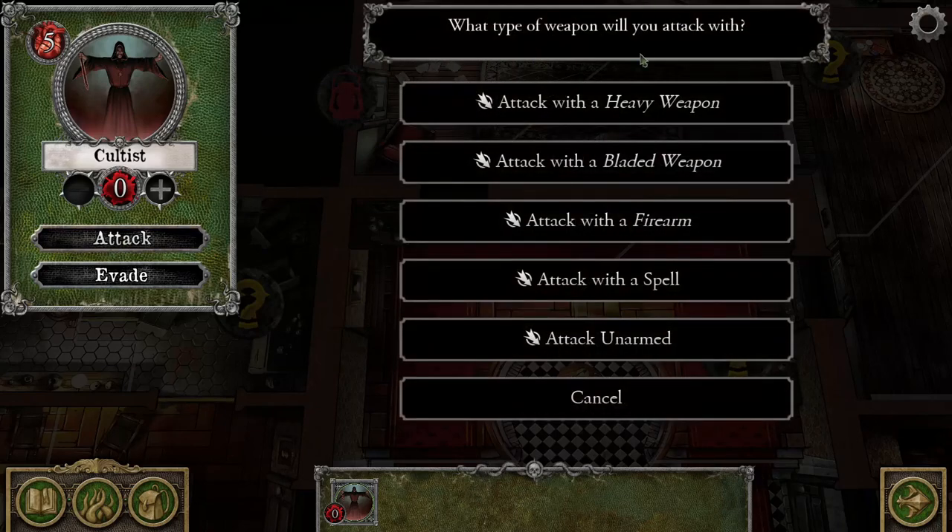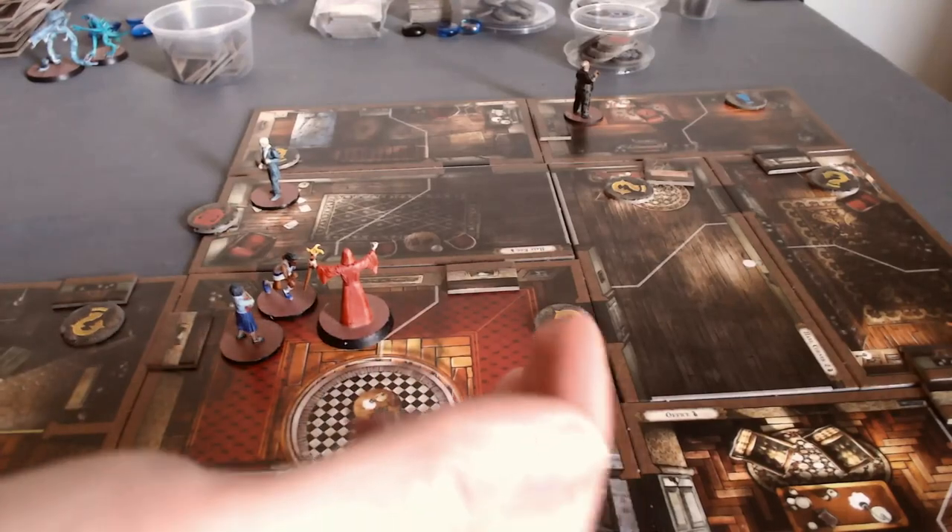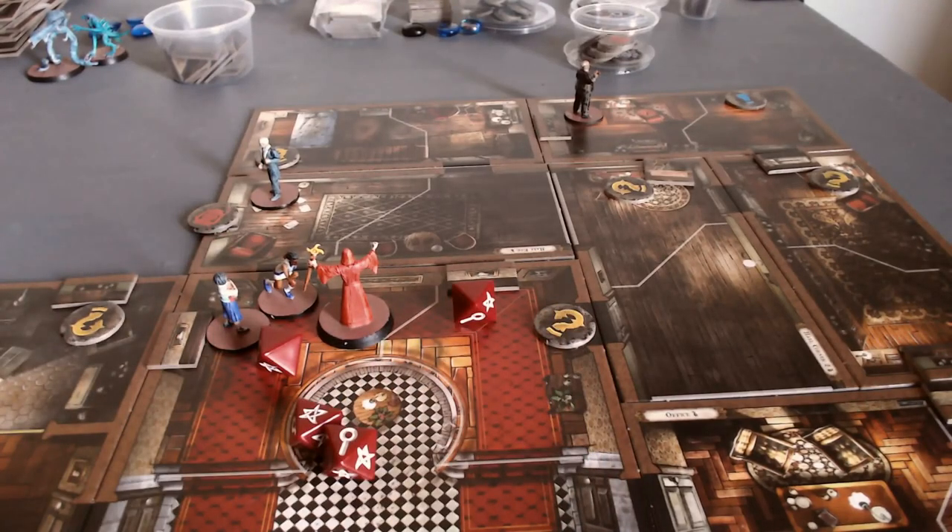What type of weapon will you attack with? She's got a machete, listed as a bladed weapon. 'You swing your weapon in a wide arc, intending to strike at your opponent's unprotected side.' Agility, success of two. Unfortunately agility is not her strongest — she's four agility, five strength — so it would have been better if it was a strength attack.